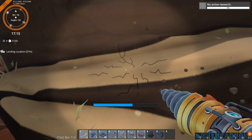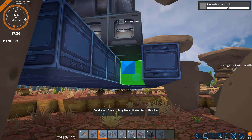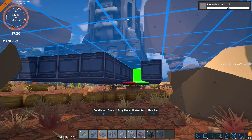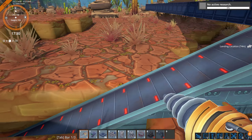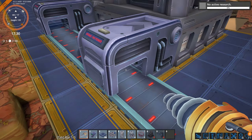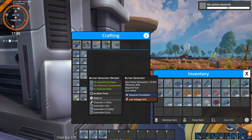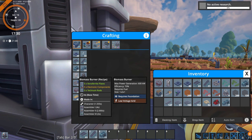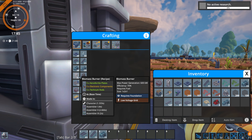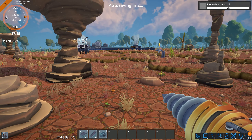That should work. How much power do these generate? I think I might need more — maybe not now, but soon. 1.8 megawatts. So three biomass burners equals one burner generator. Yeah, I'm going to need more very soon.